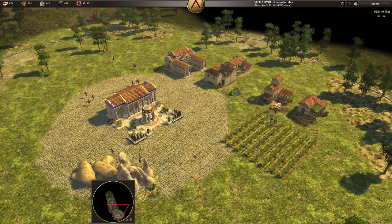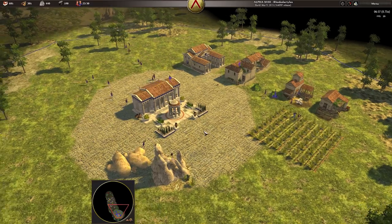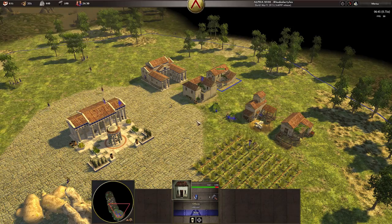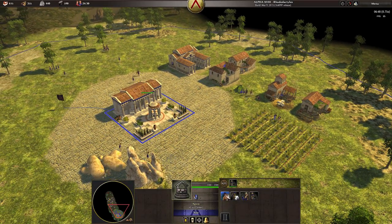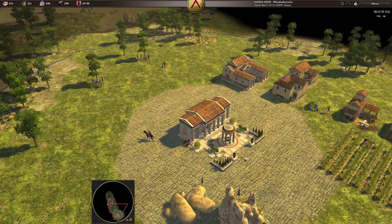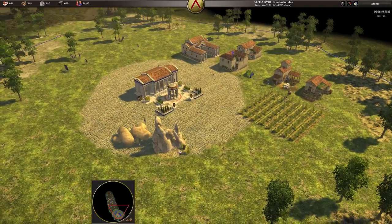My scout did die, so I'm going to build one more cavalry guy and send him out. Our wood production is on a pretty high rate right now. We've got housing at 24 of 30 — it's almost built. We're going to send our new scout out to the food area just to scout and explore.